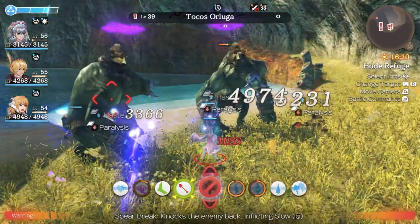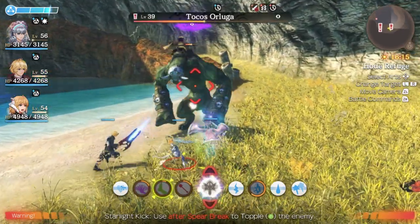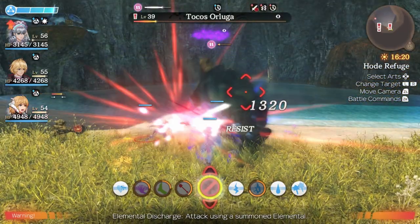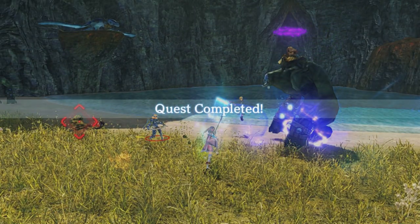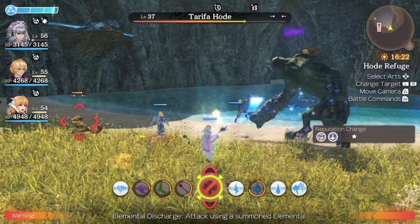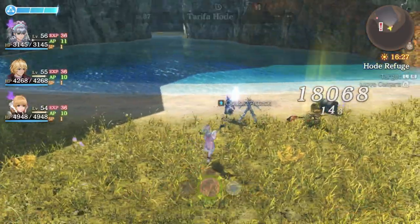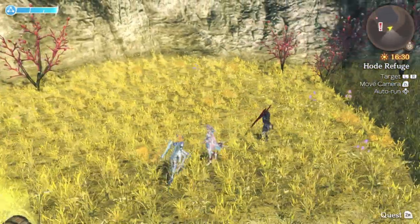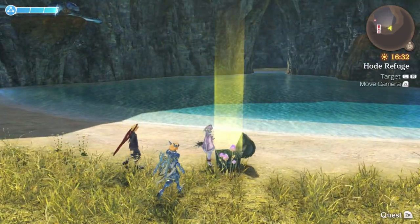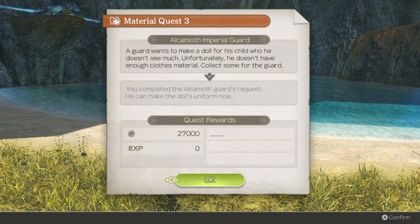Here's a story regarding that targeting issue. In Xenoblade Chronicles X, which I wish would get a sequel and maybe a port to the next console, I was just starting out working on the early game missions. But this is Xenoblade Chronicles with its cavalcade of high-level early area enemies. So I tried targeting an enemy, but instead of targeting the enemy at the center of the screen, I targeted the super monkey which was behind me. That's probably the most egregious example I've come across.